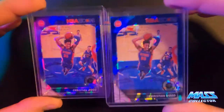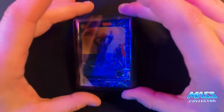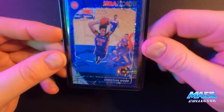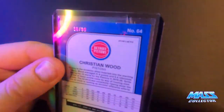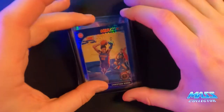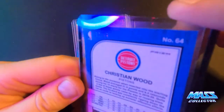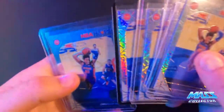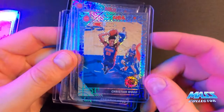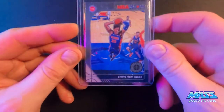Blue cracked ice — I got a couple of these. These look awesome, so cool. Not numbered. I got a blue laser or blue velocity — kind of what the Optic ones are called. This one here is numbered out of 99, number 39 out of 99. A blue mojo — this one here is out of 99 as well, it's number 85. And then I have four of the regular just silver mojos — these are not numbered, just regular inserts. And then I have one base Christian Wood card.